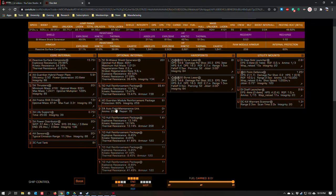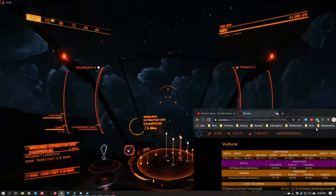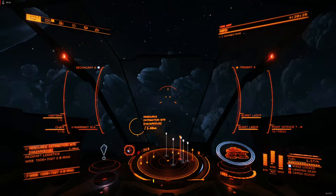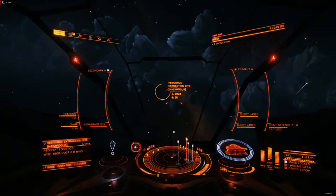I keep a 2A field maintenance unit in for my own self-assuredness because when the shields pop, the Vulture tends to get its canopy blown out and that ruins your fun really fast. A Guardian module reinforcement package gives you more integrity than a standard package, and a balance of hull reinforcement packages to try to get those hull resistances as even as possible. It's not fully optimized and it doesn't really need to be to be effective. I don't recommend this build for PvP because it's very much a time-on-target archetype.